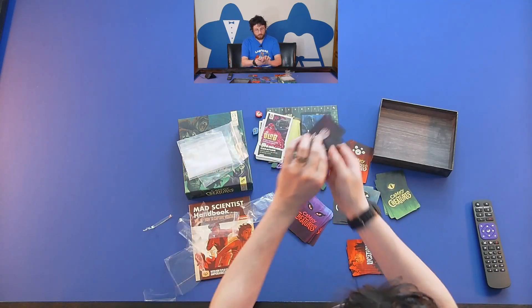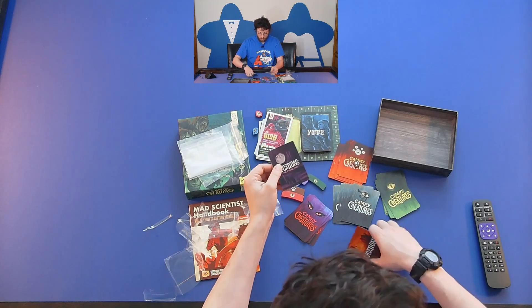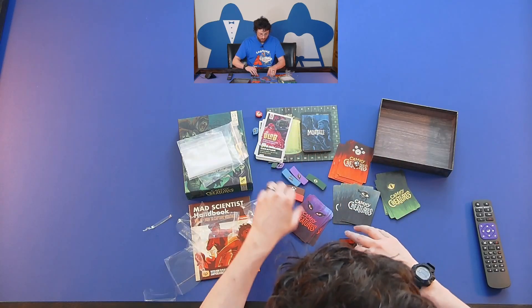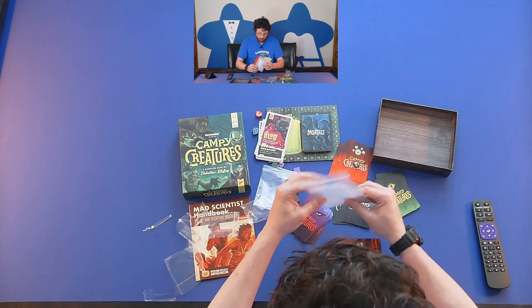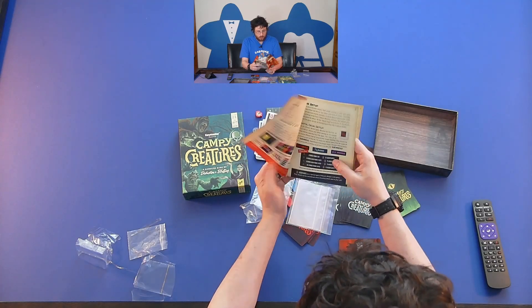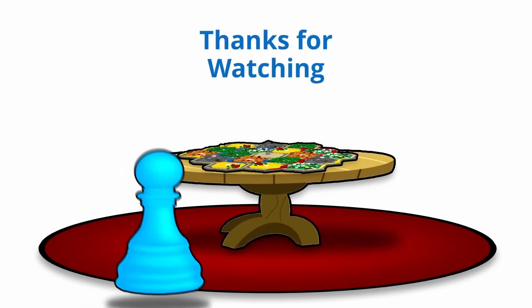We have two different types of locations: these red locations, and then the location of the Final Act. I'm assuming there are a couple of locations going through the deck, and this is going to be kind of the last card for the game. So I guess I'll have to separate these decks and put them in their own bags and read the book. Maybe it's a good Halloween game for the season. Anyway, that has been our unboxing of Campy Creatures — please like, subscribe, comment down below, and we'll see you in the next one!